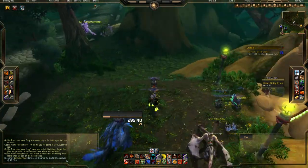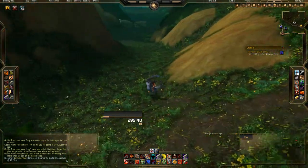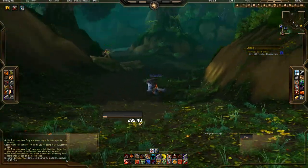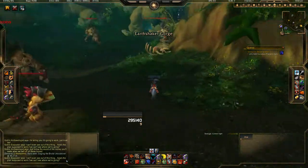Right at the flight point, you're going to want to head north. There's going to be a lot of Gron here walking around, just avoid them if you can. On the map it points to that tree, but that's not where it is — you want to take a right.